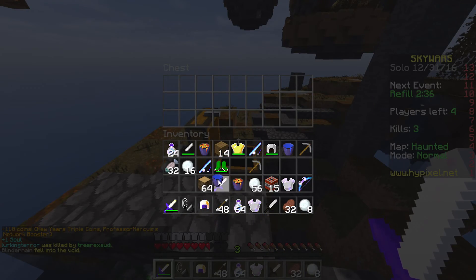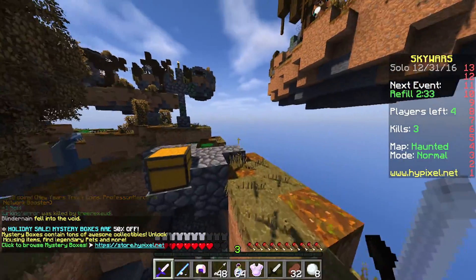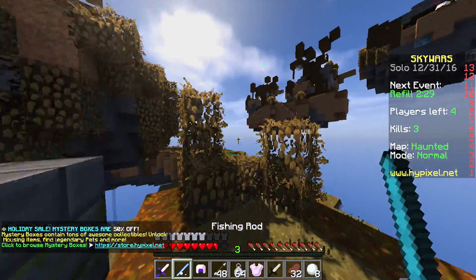What else can we get? We got a fire aspect sword and a knockback rod. A lot of people always get so angry when using the knockback rod — they hate it. That's why I love it.